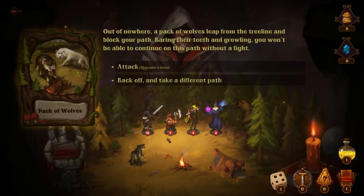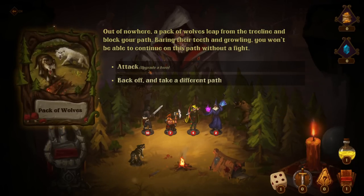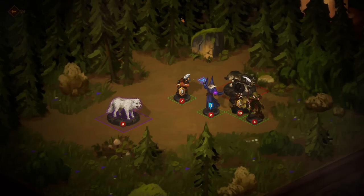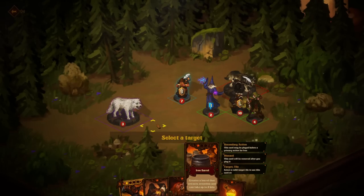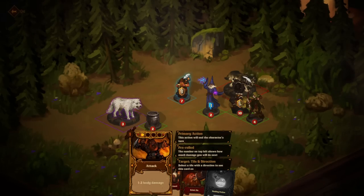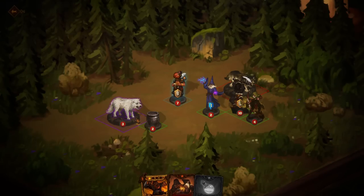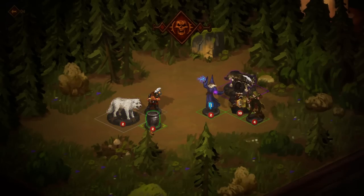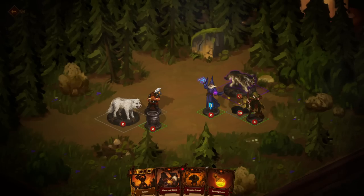Out of nowhere, a pack of wolves leap from the tree line and block your path. You won't be able to continue without a fight — but we can back off and take a different path, and we get to upgrade a hero. So we get to go first. I feel like dropping down a barrel makes a lot of sense. For units bigger than one tile — the two by two here — we need three units adjacent. 50% chance to do double damage on your next attack? Sure.